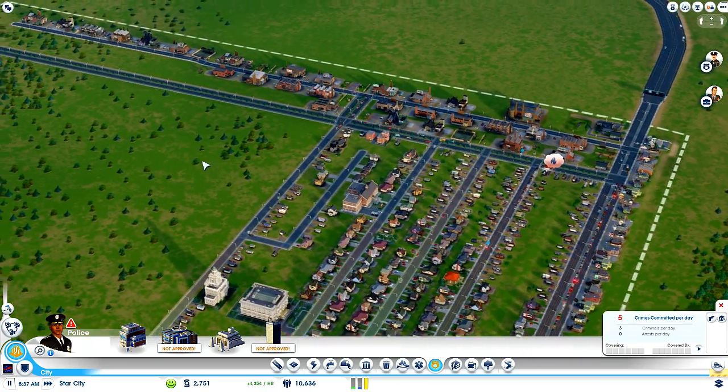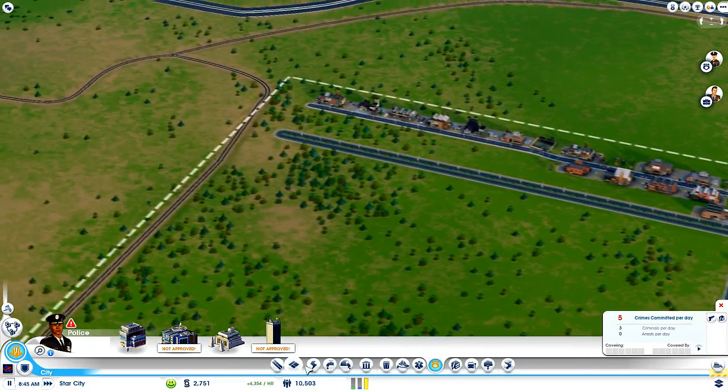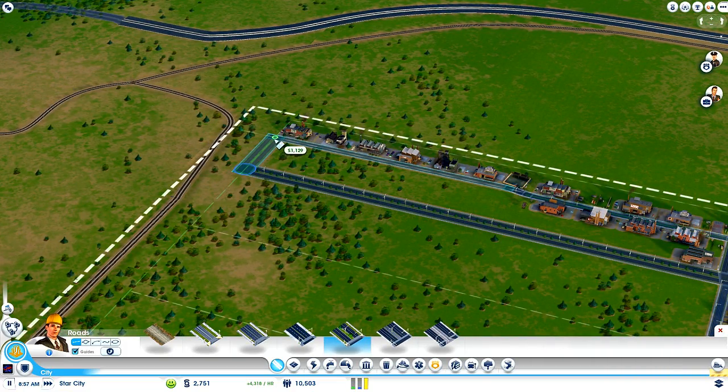And why are you complaining about fires? There ain't no fires in here — there ain't no fires in my town. Okay, so let's drop a medium density avenue just to there.